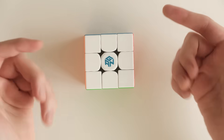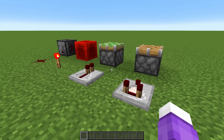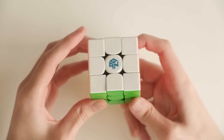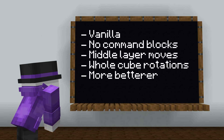So how the hell do we even make a Rubik's Cube? Some people have done it with mods, and some people have done it with command blocks, but I want to do it in vanilla Minecraft, which has also been done before, but those designs look very disproportionate, and they can't do every single possible move. The middle slices don't move and you can't rotate the whole cube. I want mine to have all of that.